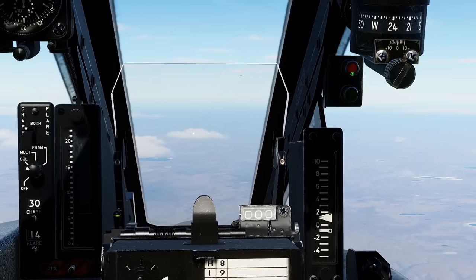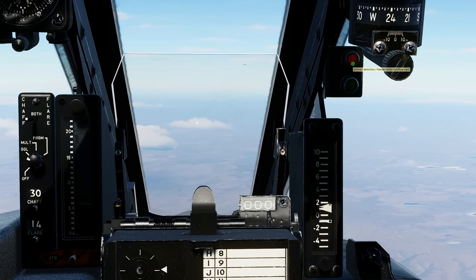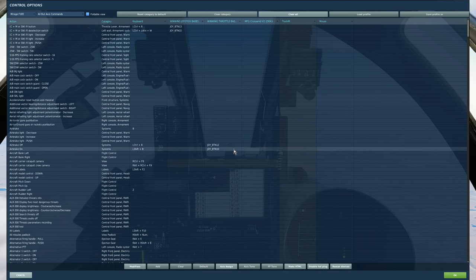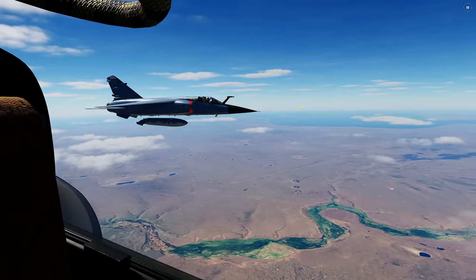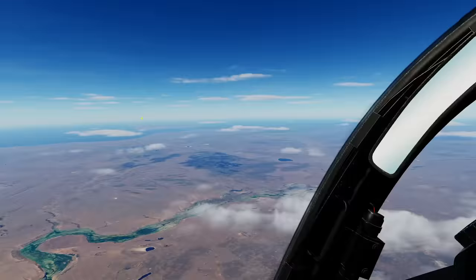And finally this light up here, according to the manual, is the feeder tank overflow light. However it also says that it's not functional in game. Other than that, assuming that you've got easy communications on, that button there to contact the tanker. In terms of what will be refuelled, your internal tanks will be refuelled and any empty exterior tanks will also be refuelled automatically.